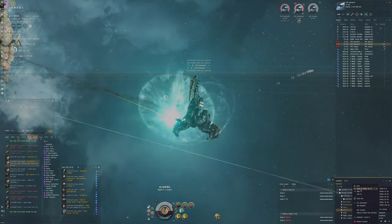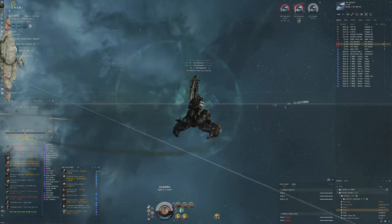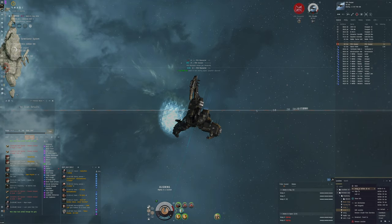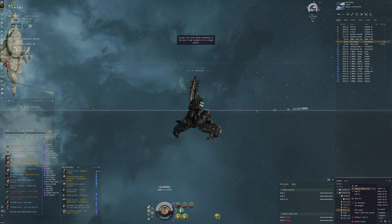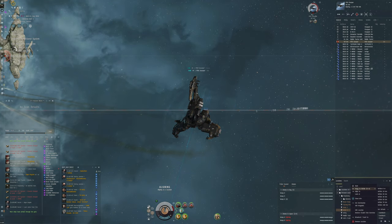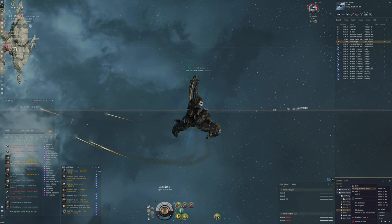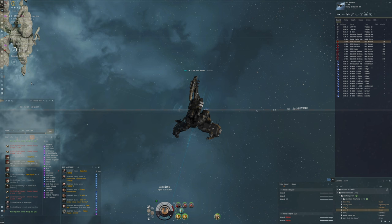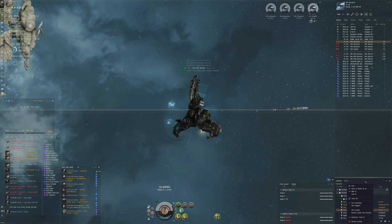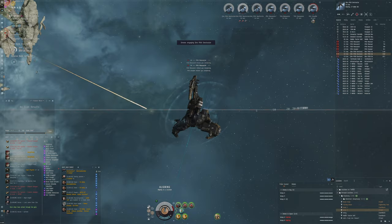I think this could actually be quite good. We're going so slow it doesn't really matter. We can have the cruise missiles ready for the next target. There's a neutral in local - Saknafien - we just need to keep an eye on him. Lock up the frigates and be pre-aligned. The cruise missiles are quite relaxing this way. The drones are already obliterating those guys, and with dual target painters it makes it so much easier.